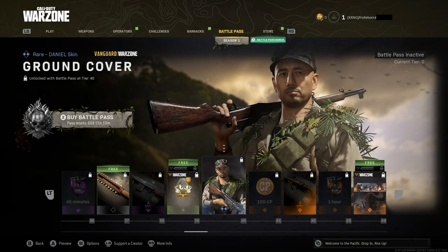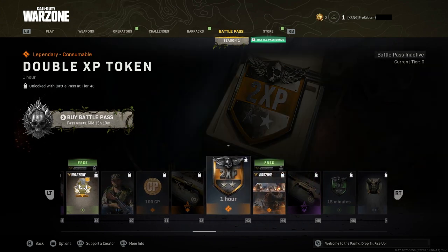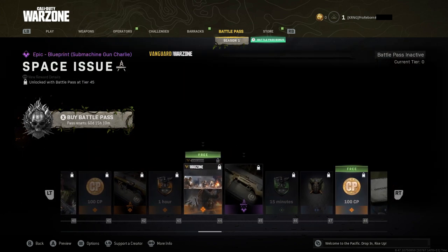This is probably one of the best battle passes so far in terms of content, just because there's a perk and a grenade in it. Ground cover for Daniel, more COD points, and another shotgun blueprint. More double XP and double weapon XP. There's another perk — Intuition. That is the second perk so far in the battle pass.